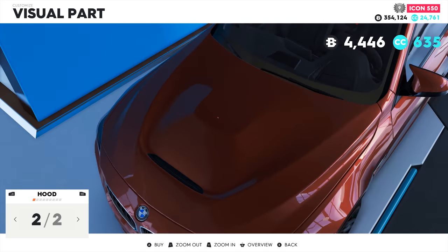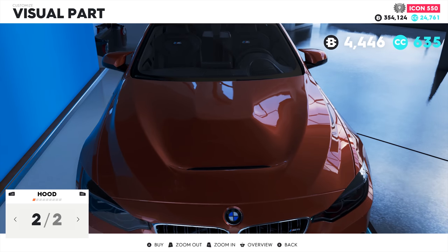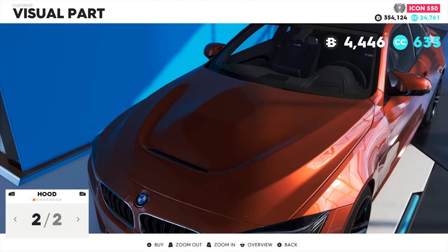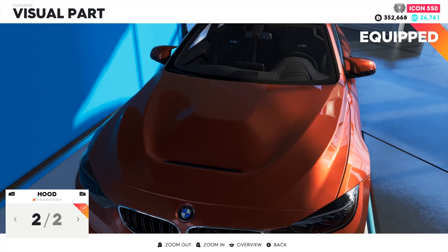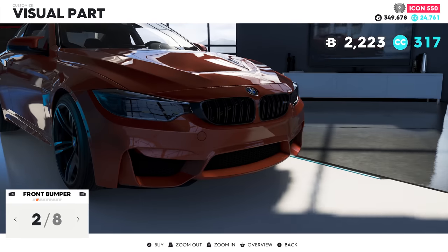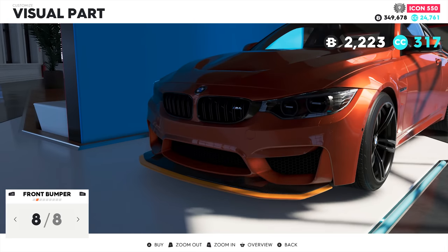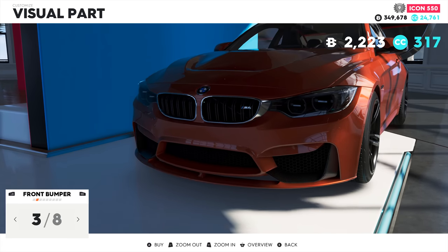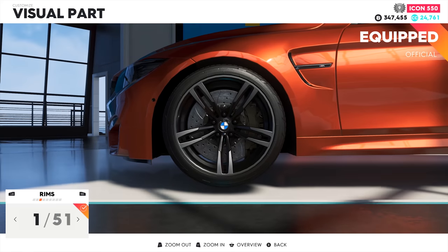I'm going to change stuff on this just to see what's available — I'm not going to make it identical to my car in real life. My car isn't really modified visually; it's tuned but not modified, so it looks like a sleeper even though it's still an M4. I'm definitely going to change this thing quite differently. There's a CS bonnet which is kind of cool. Moving to the front bumper — there's the grill that I have on it. We can add the M Performance kit all around but I'm not a huge fan of that lip at the front.